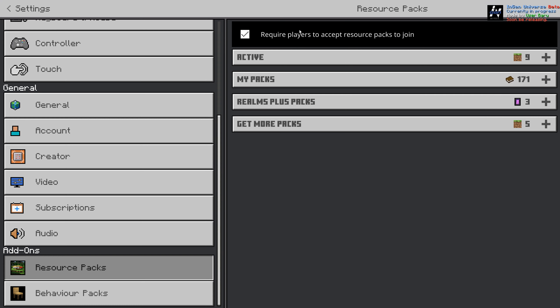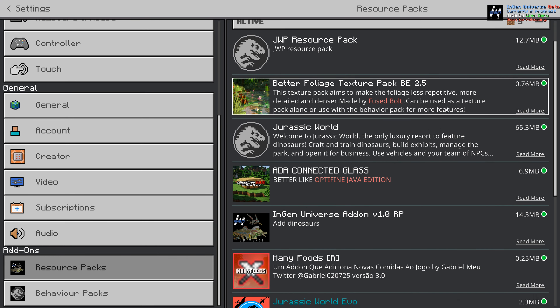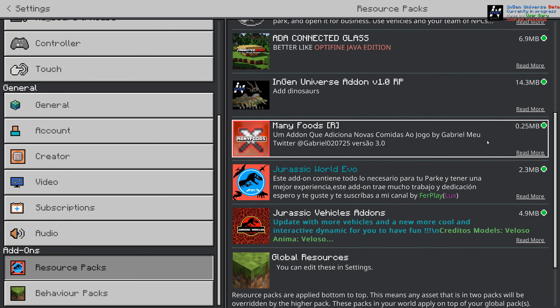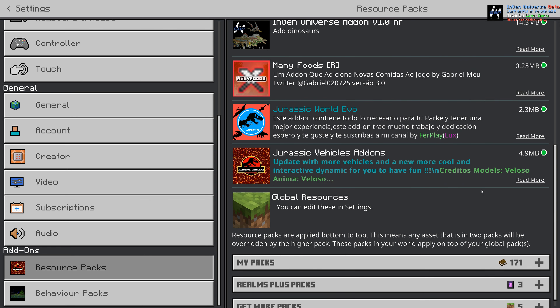Let's just have a quick look at the packs. It's got better foliage pack, connected glass, InGen Universe, many foods, and Jurassic World Evo.